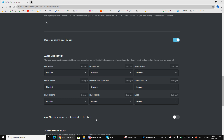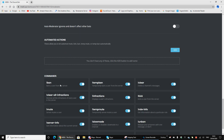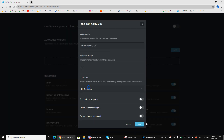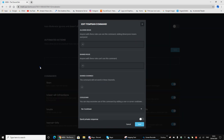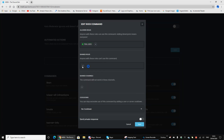I'm not going to go over auto-moderator. I'm just going to go over the commands. For the ban command, set allowed roles to Moderator. Make sure banned roles is set to Everyone so no one apart from moderators can use it. For Trial Helpers, just have manage messages permissions. Helpers pretty much the same. Trial Mods would be able to kick, and Mods would be able to ban.